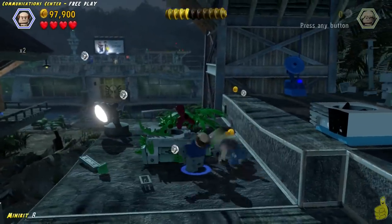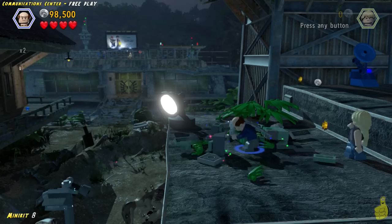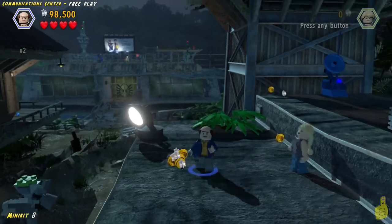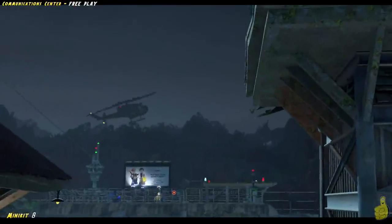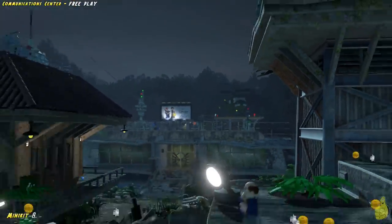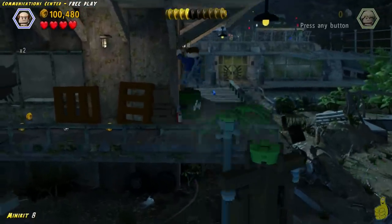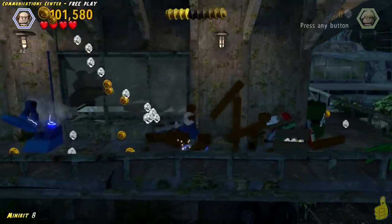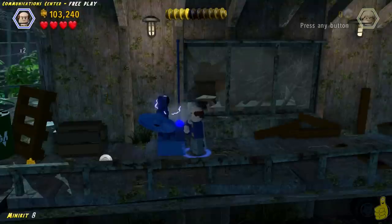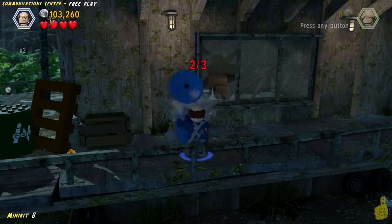Hop on down this lower ledge, smash the other fan down here, and build up the bricks that give us a little post to jump onto. Make sure you watch your step, though — there are some hungry, hungry hippos down below. Look at them jump up trying to get ya! Made it all the way across, and there's another satellite right here, so we'll go ahead and fix that up right quick.